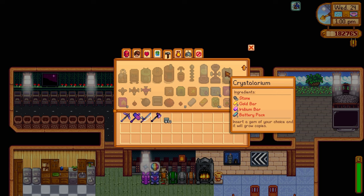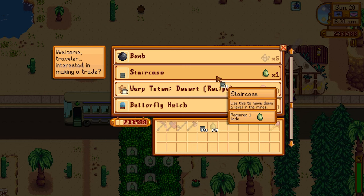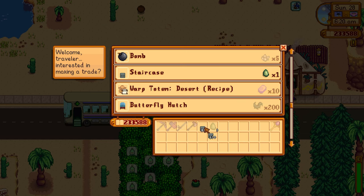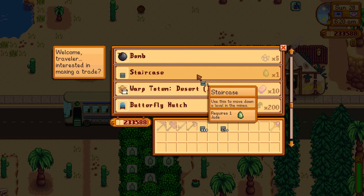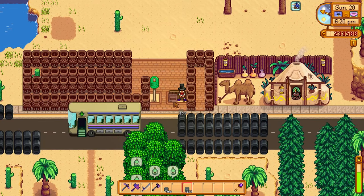For stone, you'll never have to go into the mines again. This method is going to change the way you harvest stone forever. All you need is jades. Go to the desert on a Sunday and purchase staircases from the Desert Trader. We are going to convert those staircases into stone using a deconstructor. You can get a deconstructor from Qi's Secret Walmart Room.